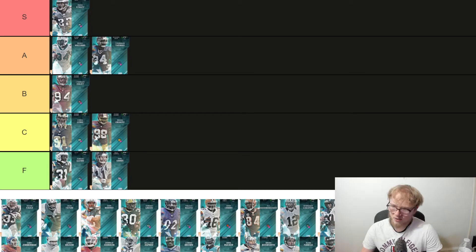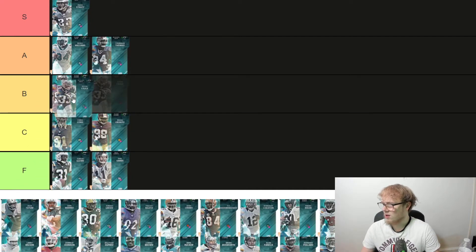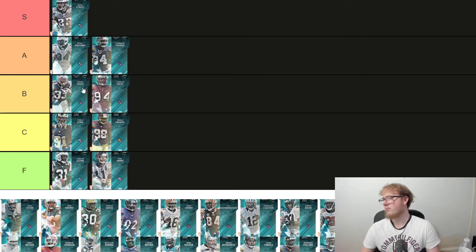Next, New England's Kevin Falk — he's a receiving back, 88 speed, 91 juke, 89 spin, 92 change of direction, 87 break tackle, very low carrying at 83. His route running is really nice, 85 short route run. He's not the fastest but still a pretty good card. I'll give him B tier, over Charles Haley.